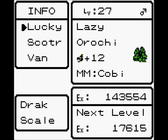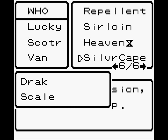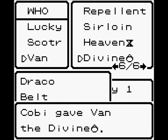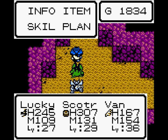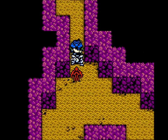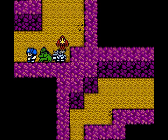What do I have? Lucky has a Dragon Scale, Scooter has a Divine Ring. Actually, let Scooter take that ring off and give it to Van — she needs the MP more. You can have more HP instead. And now Scooter is tanky... well, Lucky's still technically tankier, only because of his high defense.